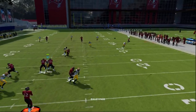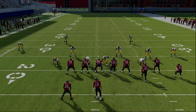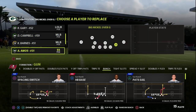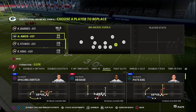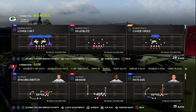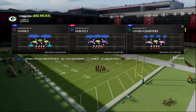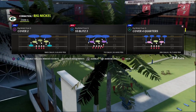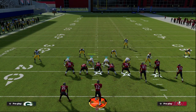Now let me show you one last piece to bring this all together — Big Nickel Over G. This is why I think Big Nickel is going to be one of the better defenses next year and my personal favorite defense to start the year, as long as nothing has drastically changed from the beta. You get different adjustments in Big Nickel Over G, and it also has the best alignment of any formation in Madden in my opinion, especially with the show blitz alignment.